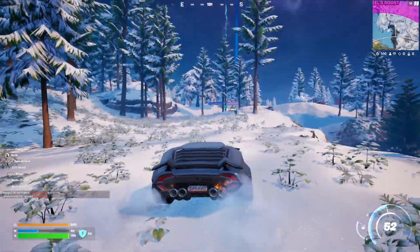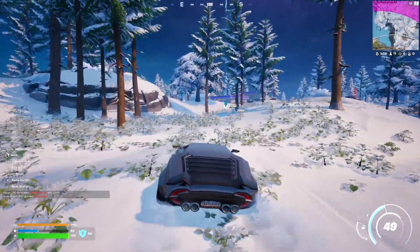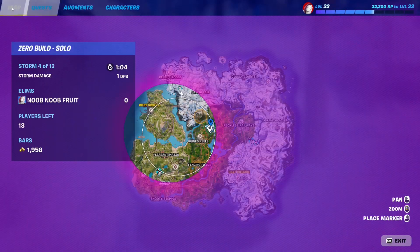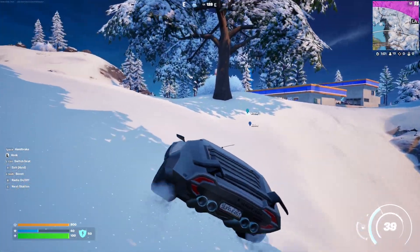For this Winterfest quest, you essentially have to visit Crackshot's Cabin when the floating loot island appears. As you can see, the floating loot island is about to appear right here — you can see it on the map. It will appear as an icon, and I just need to make my way over there.